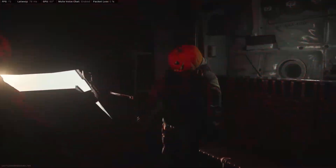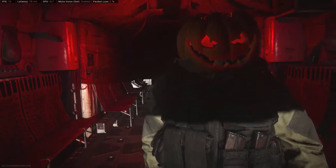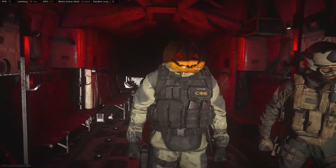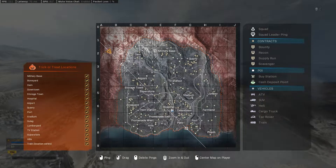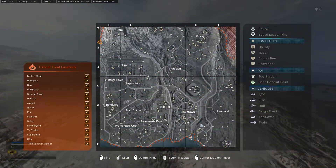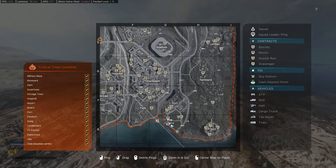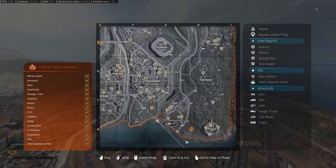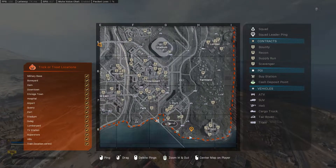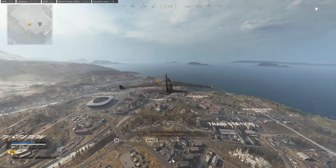Hello my friends. In today's video I will show you the locations and secret codes for entering three secret rooms located in three different places on the map. I will take this helicopter and first I will go to the room near the gulag. Let's go.